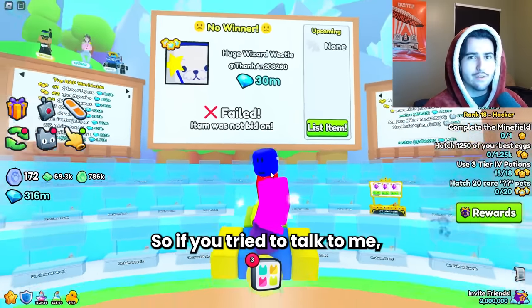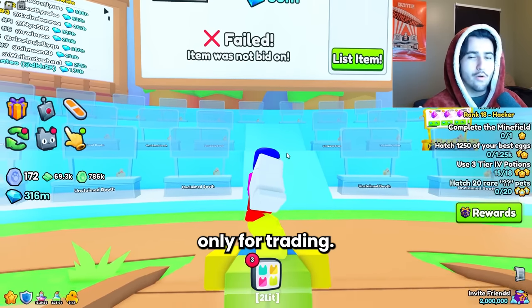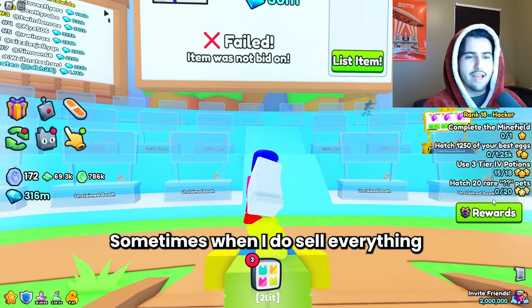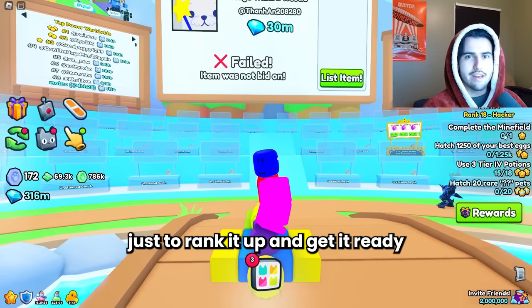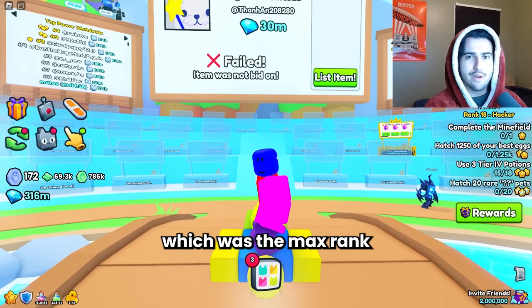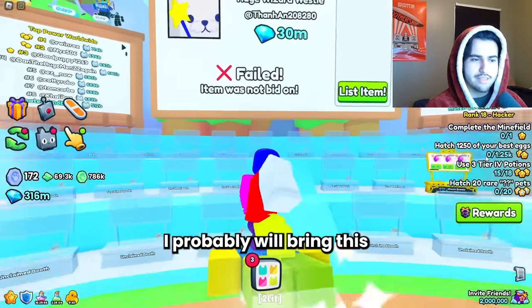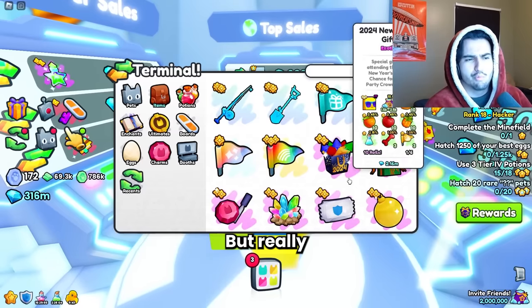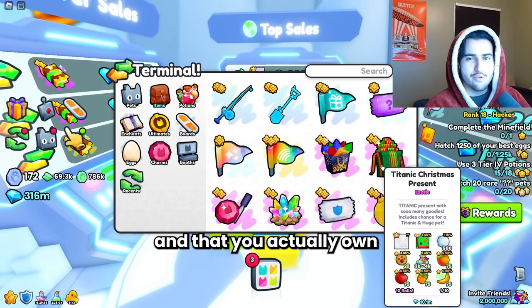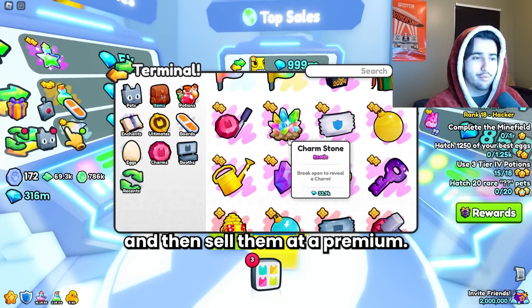You can pretty much find me in the trading plaza 24 hours a day on this account. Most of the time I'm AFK, so if you try to talk to me I probably won't respond. I literally use this account only for trading — I do have it to rank 18, though. Sometimes when I sell everything I bring this account with my other accounts just to rank it up. It really just comes down to being in the trading plaza and trading things you know, learning the prices so you can buy them cheaper and sell them at a premium.